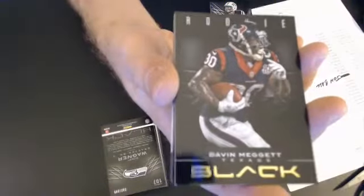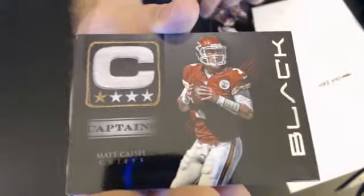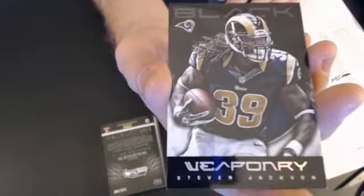A David Meggett rookie going to Andy, 2-49. We have a Matt Castle Captains, goes to Chris, 3-49. We have a Weapon X Steven Jackson going to Matthew B-U-R, 3-49.